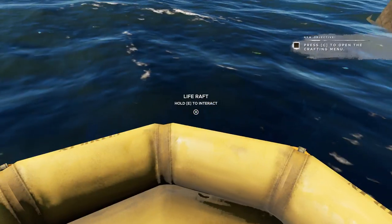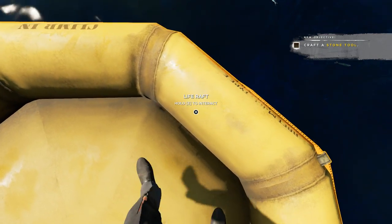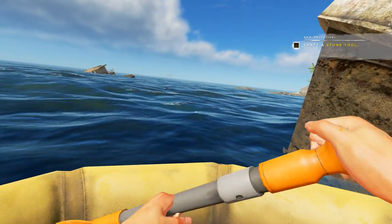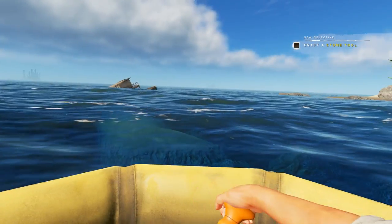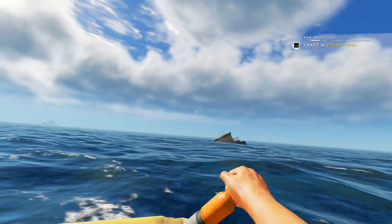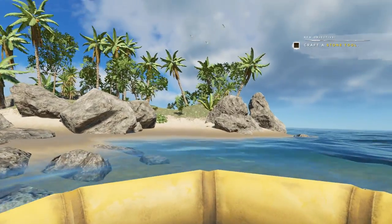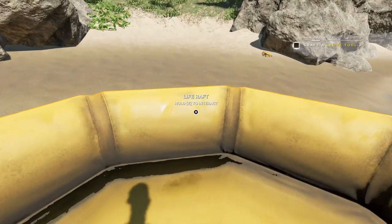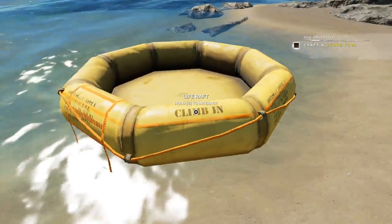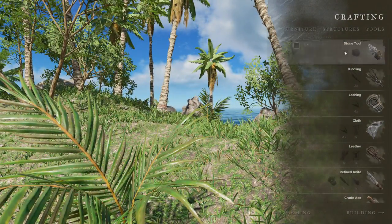We're on a life raft. Opening the crafting menu — oh, that looks so different! Hold E to interact, craft a stone tool. There we go, beautiful. We've got all kinds of crashed ships around. I end up on the world's tiniest island to start my journey, but at least it's not nighttime. If you guys want to see more let me know, because this looks so different I might have to reinvestigate Stranded Deep. There are probably tides now too.